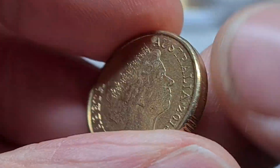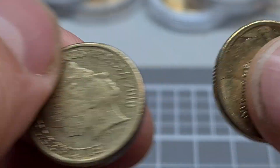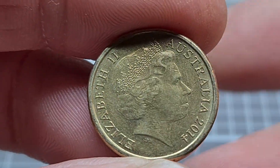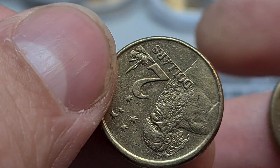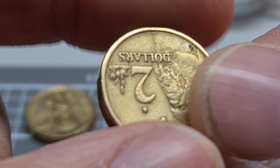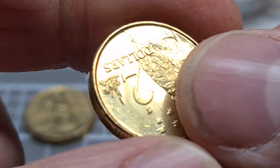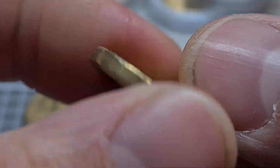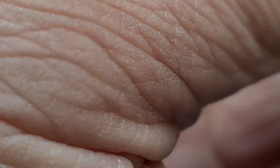Oh, an Invictus Games — nice. Sit him over there. It's still so small in my hand. Not a bad cold one in Tasmania today, I suppose it's cold probably everywhere. Alright, so no coloured coins — a commemorative coin, but no coloured coins.